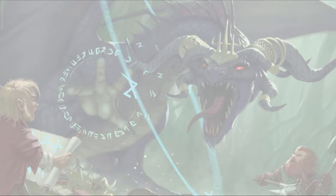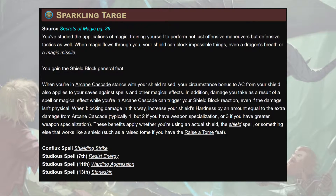Those rewards include Google Sheets for this build and several others for Pathfinder First, Second, and Starfinder. Now let's dive in. Today the Sparkling Targe is the magus we're building. It was really hard to choose exactly which hybrid study to dig into, but at some point I'm probably going to do all of these.